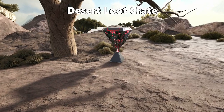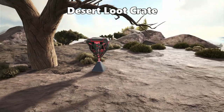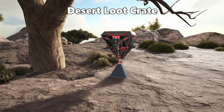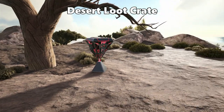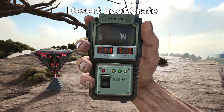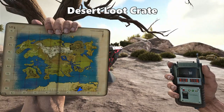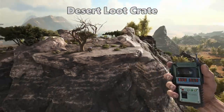Next point of interest is the desert loot crate — this is the only desert loot crate that spawns in the open world. It doesn't even spawn all the time; it is quite a rare spawn, but worth checking if you're ever in the area. It is at 91.3 latitude and 71.6 longitude, at the top of this mountain.